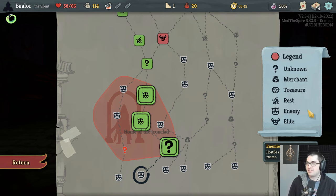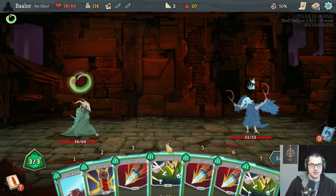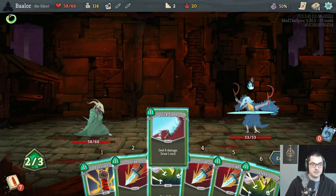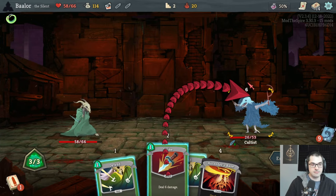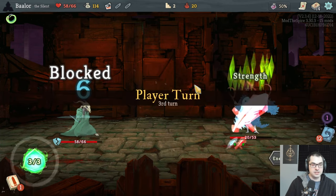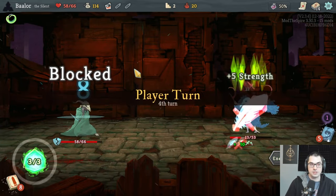Chat asks: if you have the boot and enough debuffs to make your attacks do zero damage, does the boot make it five? No — you have to do at least one for the boot to increase it. If you hit for zero, the boot will not apply. Though I think it might also be impossible to hit for zero outside of modded effects — maybe with strength down. Yeah, you could hit for zero with strength down, and I know the boot will not apply.